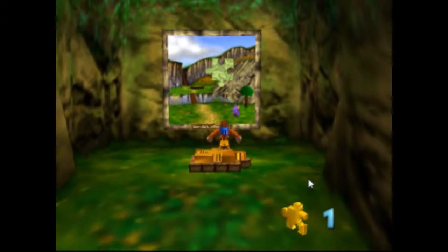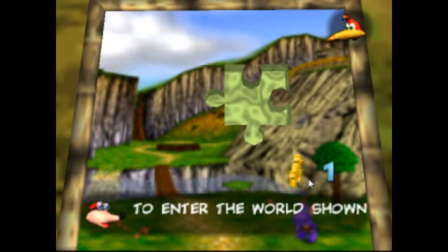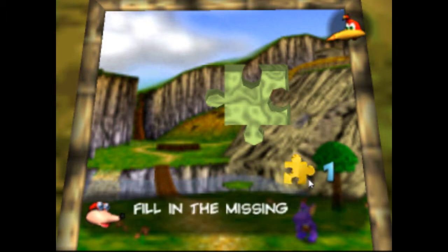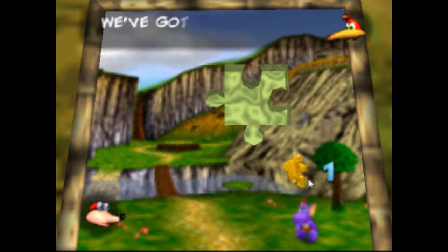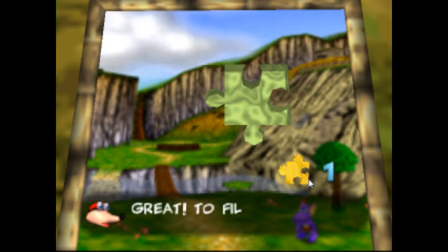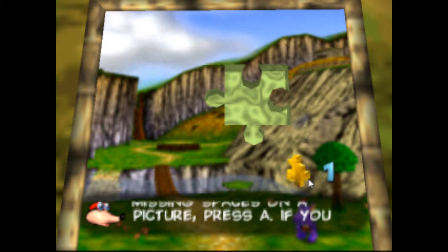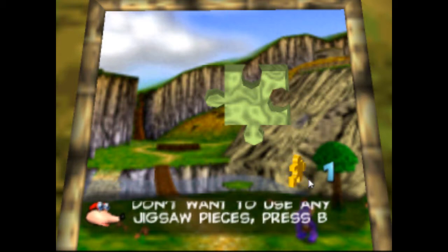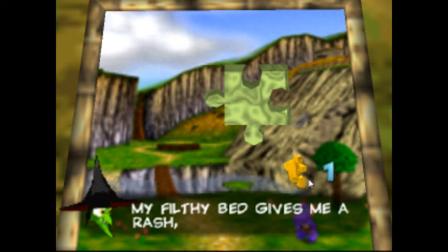When we left off, there was this puzzle here that we had to complete. I'm going to do that now. You're supposed to use the jigsaw pieces that you collected and put them on the picture, so that you can go to the level shown on the side picture. All you've got to do is step on the pad and press A or B, or you can just walk away and risk nothing.